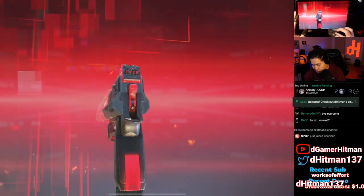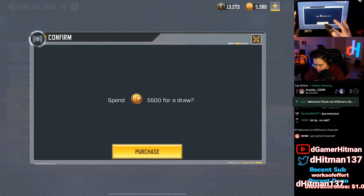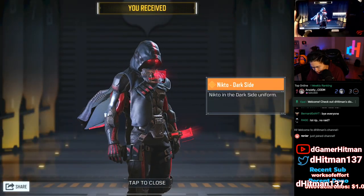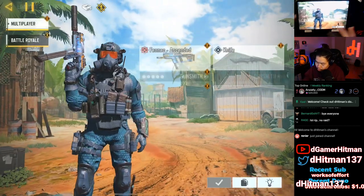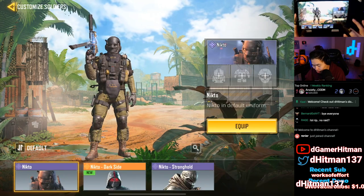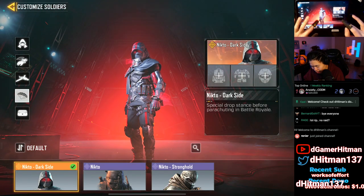We got the pistol, and I'm actually going to go for the character skin — I'm just missing a little bit. We got the Nick/those dark side skin! It's kind of cool that it shows you the animation — that looks really nice, I'm not gonna lie. Lucky draw complete. I like this style of lucky draw. Let's equip it — this is one of my favorite character skins.